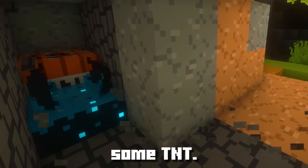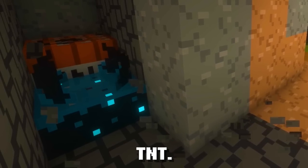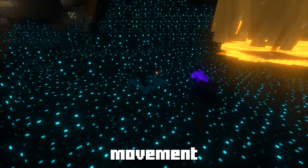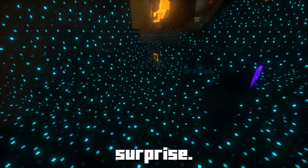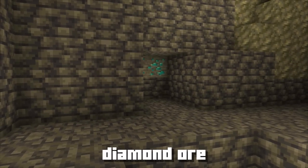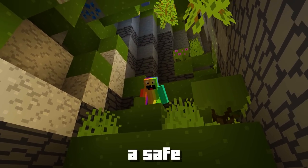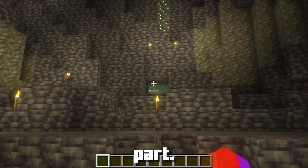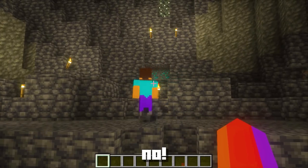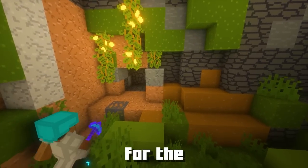Behind one of the walls, place some TNT. Here's the twist: also place the skulk sensor behind the wall, right next to the TNT. Make sure you're crouching while doing this — otherwise the skulk sensor will detect your movement and trigger an explosive surprise. Once everything is in place, add the element of temptation: place the ore of your liking, maybe diamond ore or iron ore, right in front of the trap. Slowly back away to a safe distance, then call out to your friend telling them you've stumbled upon a trove of precious diamonds but your pickaxe is broken and you can't mine them yourself.